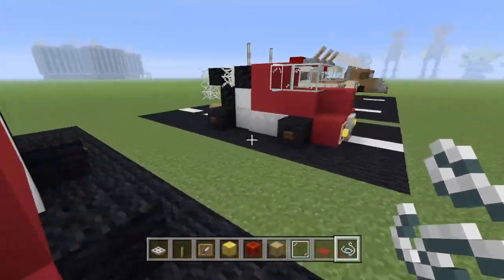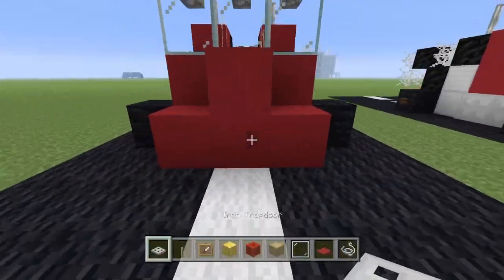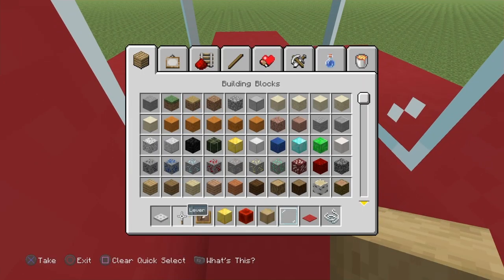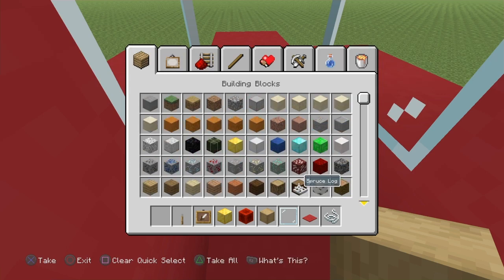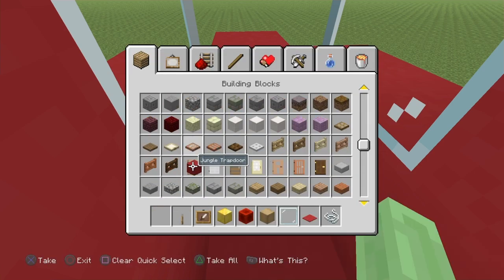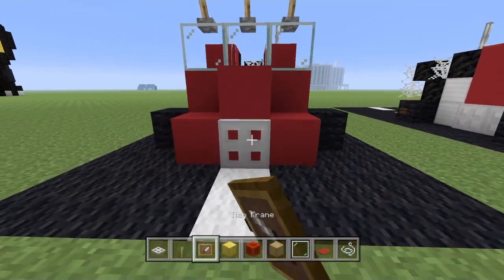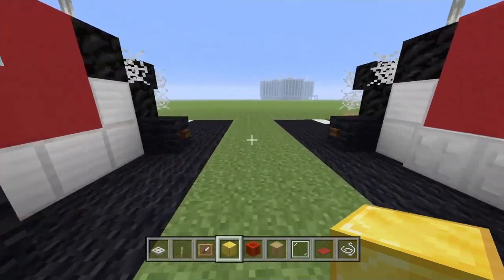We need to leave a space in the roof so it looks like there's a driver's seat. Before filling in the roof, come to the front and put the grill on. Grab your iron trap door — stick a lever right there and that puts up the front grill. Then place item frames on the front and stick the block of gold on the inside of the item frame.